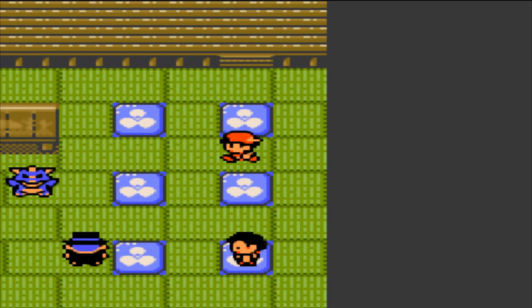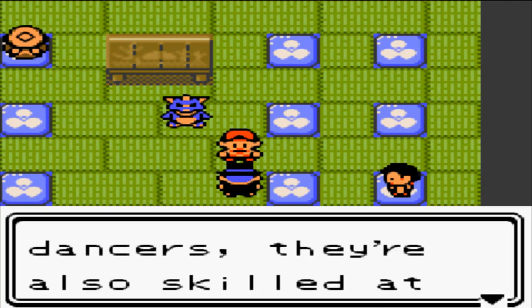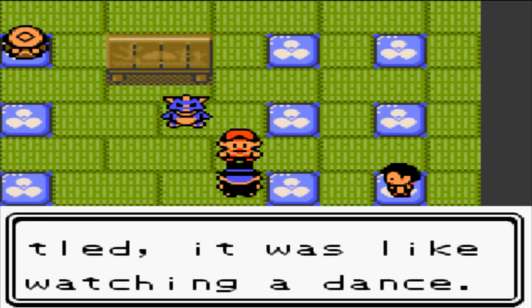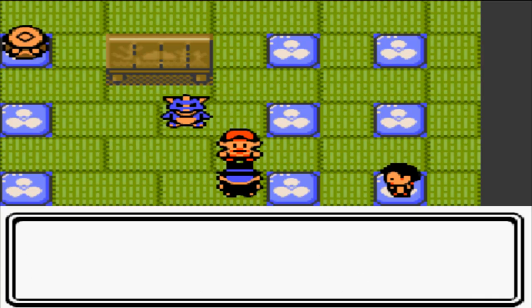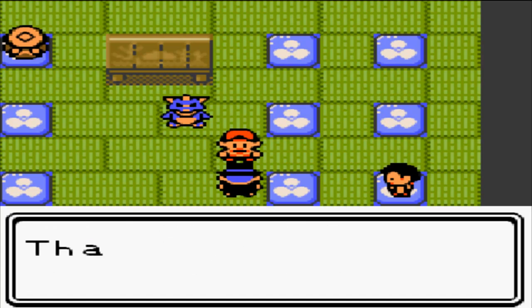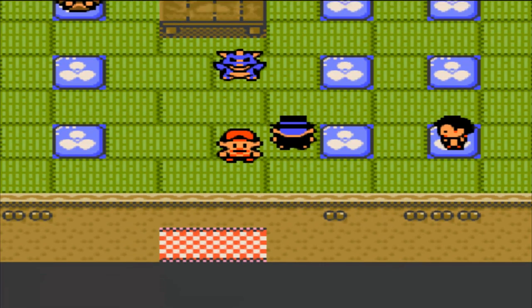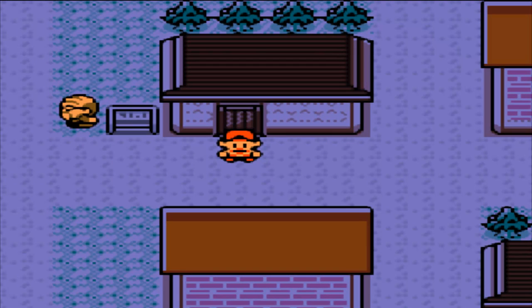After defeating them all, walk past the Surfing Rhydon and talk to this guy. He says 'The way you battled, I was like watching a dance - it was a rare treat to see. I want you to have this.' I received HM03 - that's Surf. It's a move that lets your Pokemon swim across the water. At the moment I technically don't have a Pokemon that can actually learn Surf, but I've got a Pokemon in mind that I can teach it to.